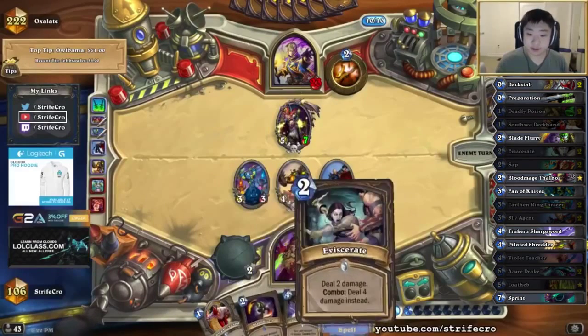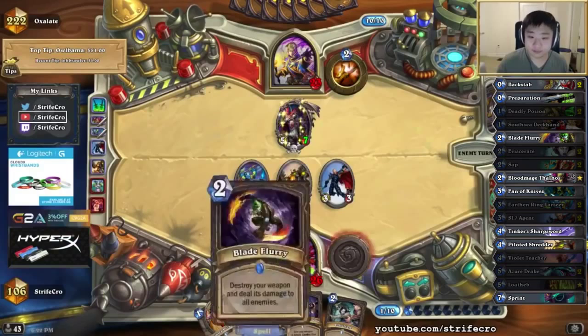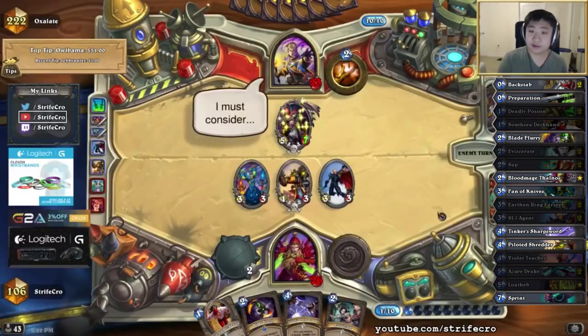That would clear but I wouldn't get a buff — like I wouldn't get the combo of Tinker's Oil. I think this is okay. It's a 5-7, it's not easy for him to suicide. I might be able to kill him maybe in like one or two turns with this combo. I know he has a Ysera but the Ysera is not that great right now.